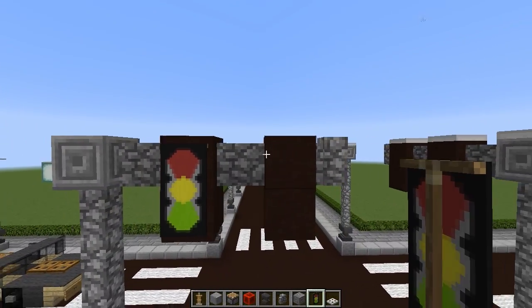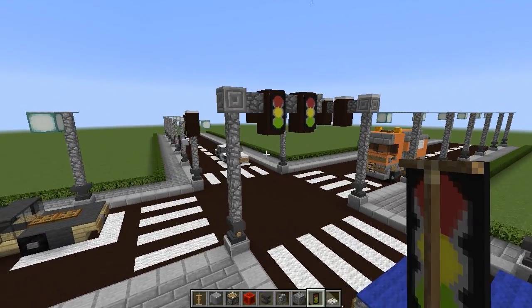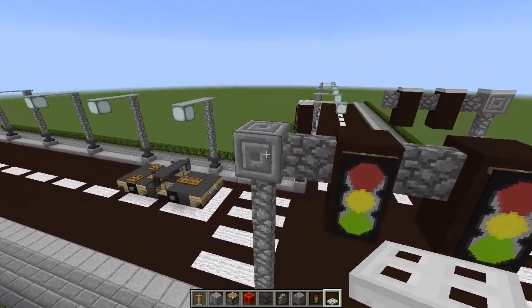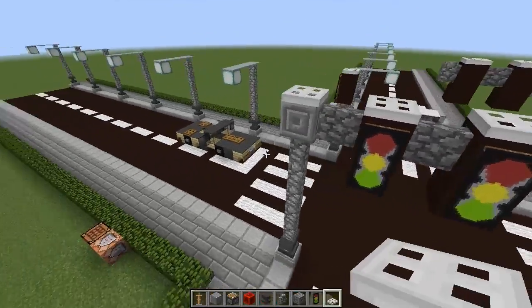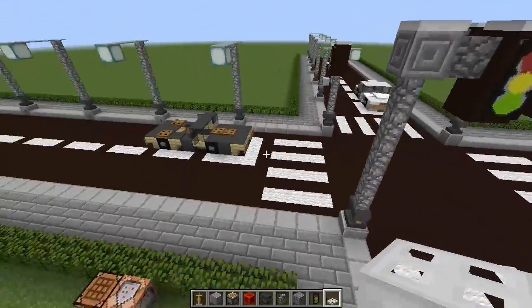Now place the banner on top of the two black stained clay and we get a really nice looking traffic light. Just to finish it off, we're going to add some detail — put an iron trapdoor on top there, there, and there like that. We're also going to get a camera head for here so it looks like it's looking at the traffic.